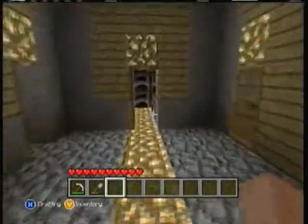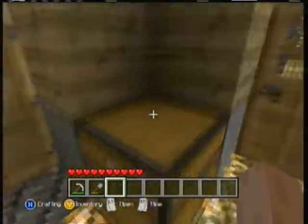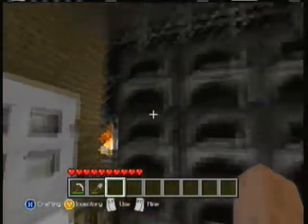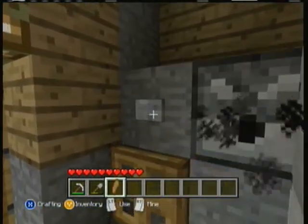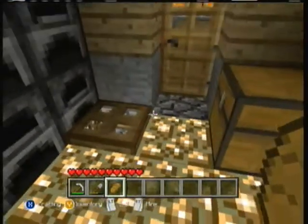Moving on, we're going to go into the kitchen. These doors are already open. We have my chest full of food — well, it's not full at all. We have my countertop, all my stuff to make food. Here's my refrigerator — push the button to get food. And furnaces, a little trap door.